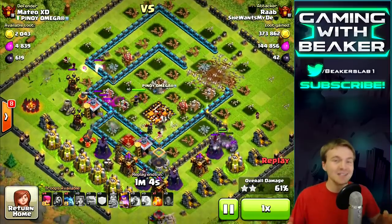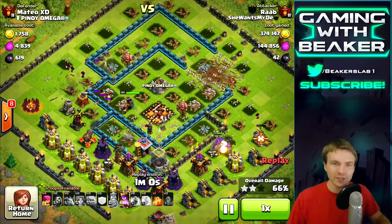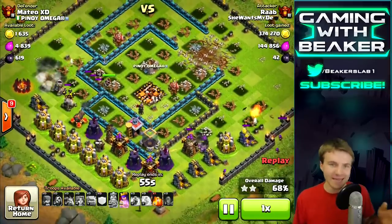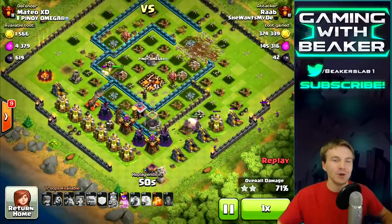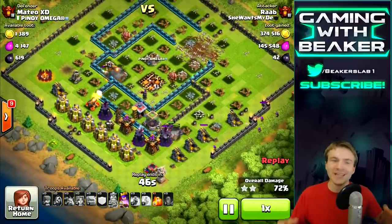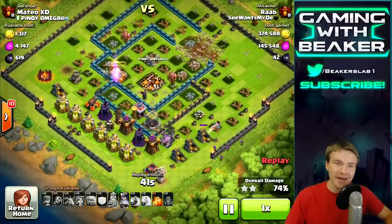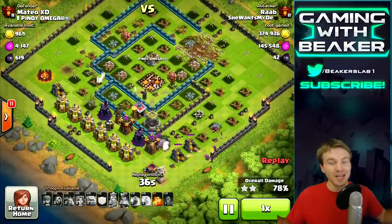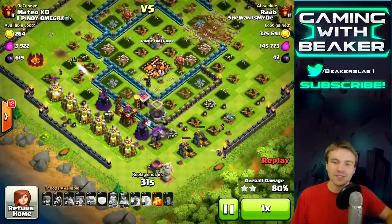Anyway, back to this raid - this is a sick raid. Golems, wizards, and valkyries - I love these raids and it works really well on these big open bases, especially on ones with single infernos. The valkyries basically cleared out the core by themselves - they overtook the queen, they overtook the single inferno really easily. He's on his way to a three-star right now if that queen can get out of that cage - she was kind of trapped in the middle but it looks like she got out.